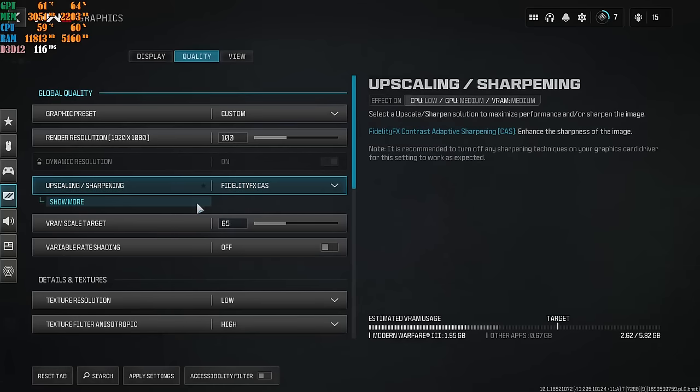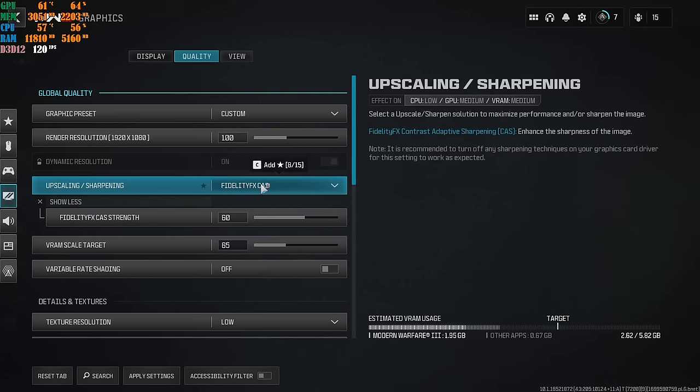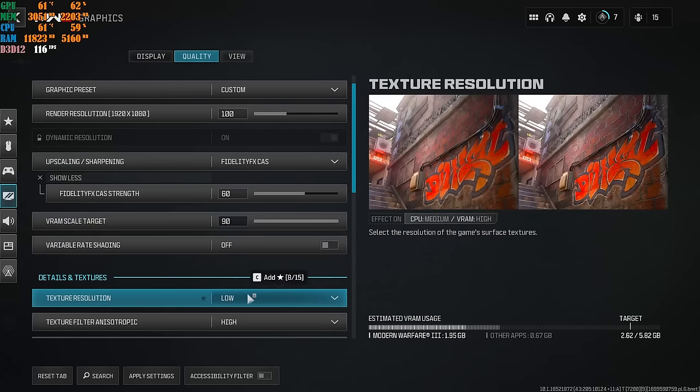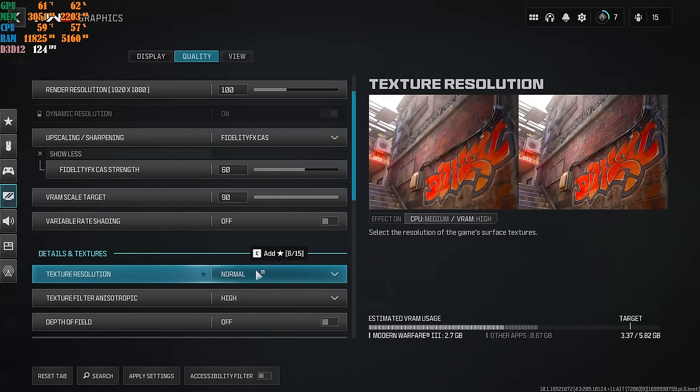Fidelity FX CAS is used by a lot of people — it's a very good upscaling that makes the game look sharp and detailed, letting you see enemies very clearly with good FPS. It's personal preference on what resolution you run it at: 65 for low end, 85 for mid, 90 for high end machines. You can leave Texture Resolution at Low or go Normal with FidelityFX CAS and your game will look really, really good.